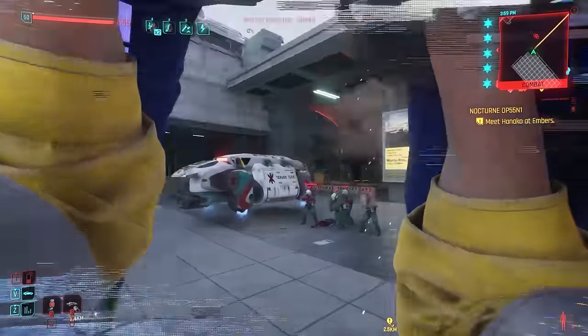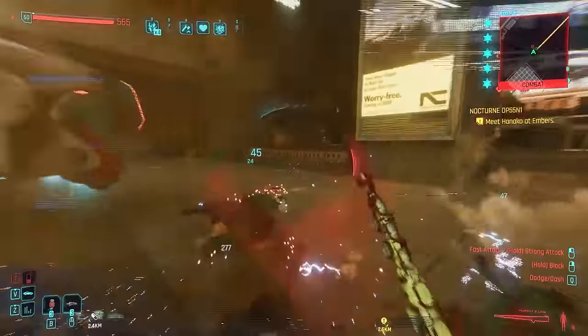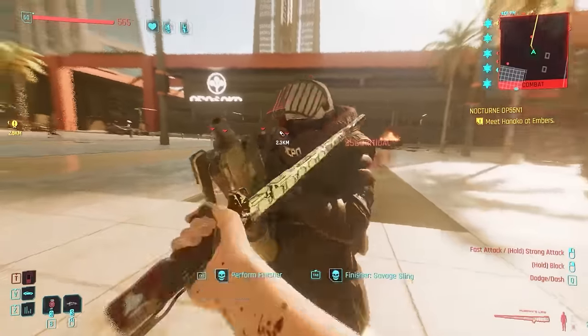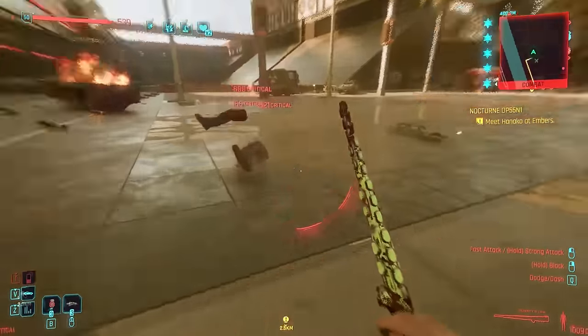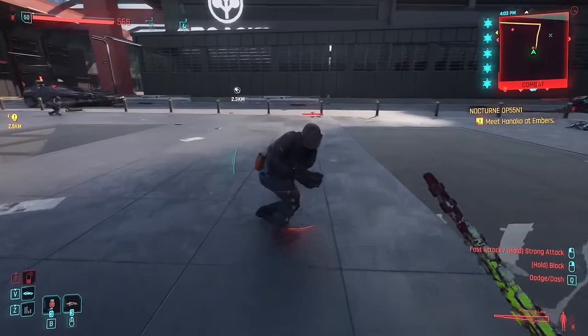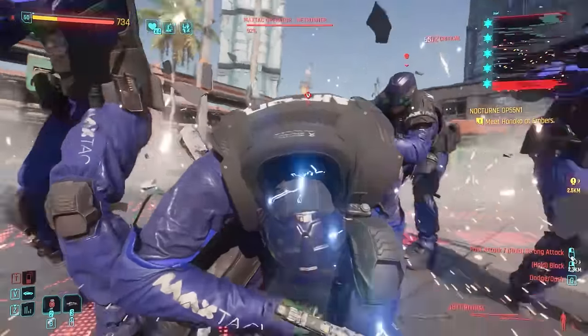If you want to be more creative, you could go with the iconic version of the Kang Tao smart shotgun, the Ba Xing Chong. This smart shotgun is actually a rocket launcher — it fires explosive rounds and can smart-target up to six enemies simultaneously. Everything in the blast radius is shredded. At low health, reload speed and burn chance increase. This takes advantage of Pyromania and other perks. The only way to get it is to beat the game first — at the ending credits, choose One More Gig to spawn outside Embers. You'll get an access token for Ebunike, where you can pick up the schematic for this shotgun at Adam Smasher's apartment.